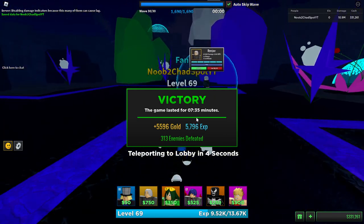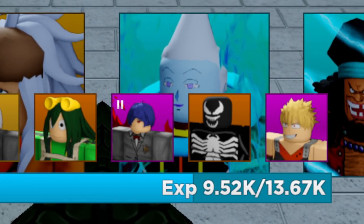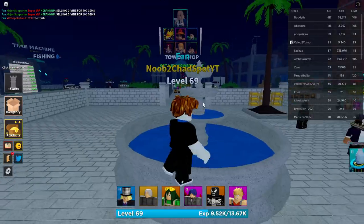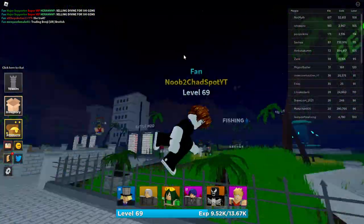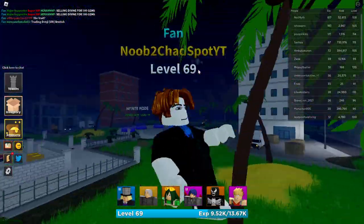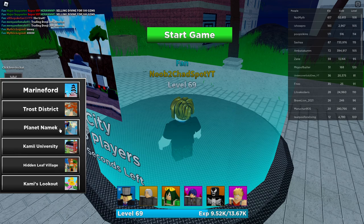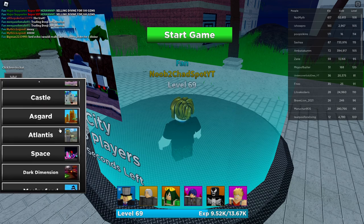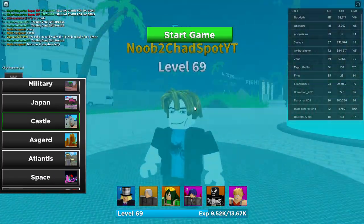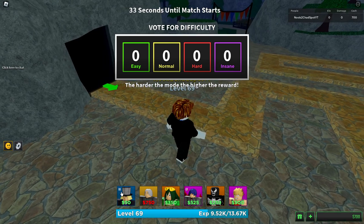We only need two more rounds. Looking at the banner — it kind of sucks. They're selling a divine for 500 gems; divines aren't worth much nowadays. Let's move on. We'll do Castle Insane — I think we'll have to do this one twice. Here we go, playing it safe today.